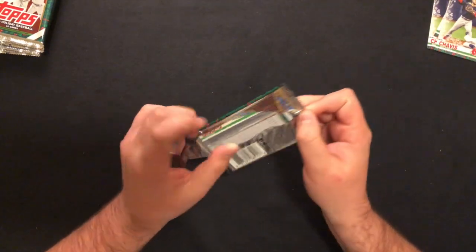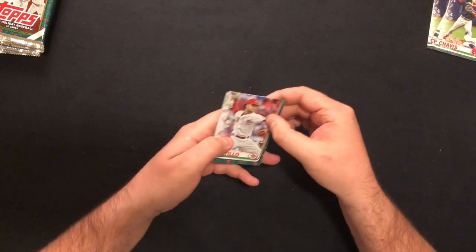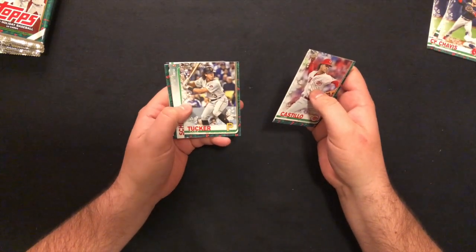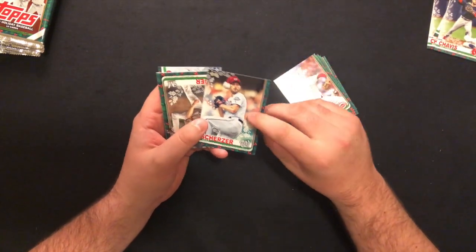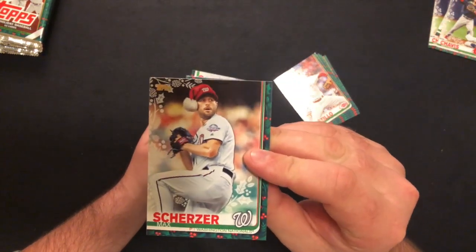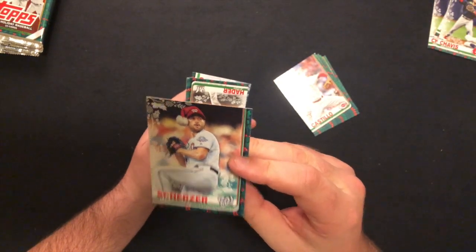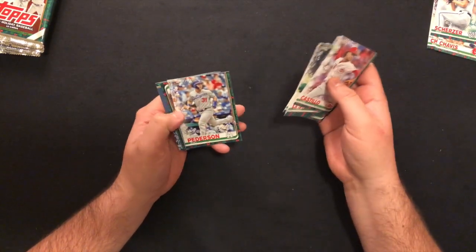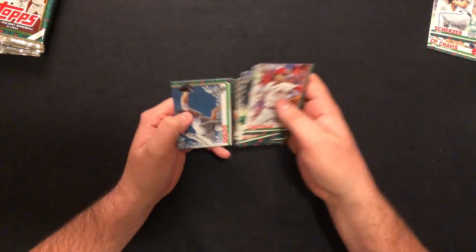I looked up the checklist and set list for this — it's actually pretty strong for the hits. So I'm actually pretty excited about these. Cole Tucker Rookie. Arizona guy. Scherzer — Scherzer with the Santa hat! I know this is one of the variations. I don't know what these sell for, but that's a fun card — Scherzer with the Santa hat. Jock Peterson. Pedro Avila Rookie. Giolito.